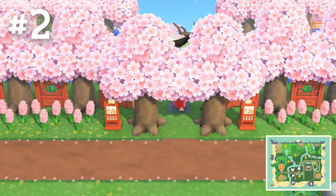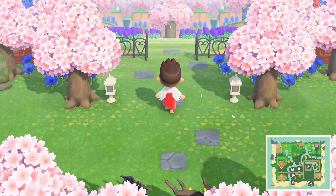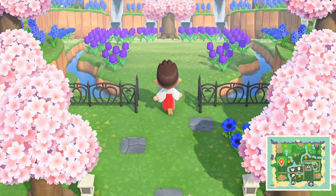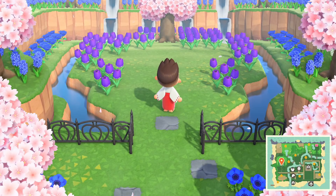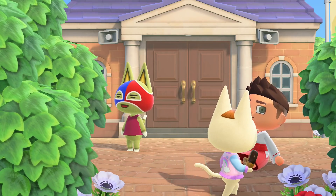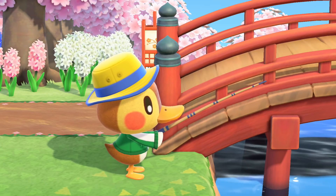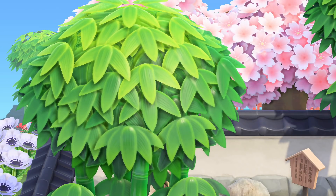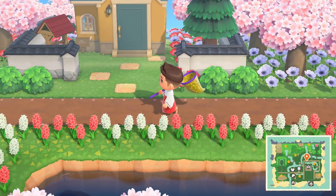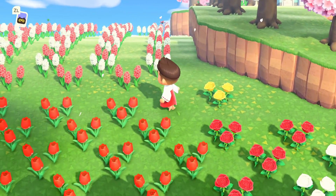For reason number 2: the graphics. The Switch is not known for being the most powerful console in the world — not even close to it. It actually sometimes chugs and lags on its own games, but you have to admit the Nintendo team has made these graphics so charming, so beautiful. The textures on the fur of the animals, the design of the different villagers, the way the leaves look — I'm absolutely in love with how they have them textured. The optimization they've done is really impressive, and that's actually why the world has curvature, so that the game doesn't lag as much.